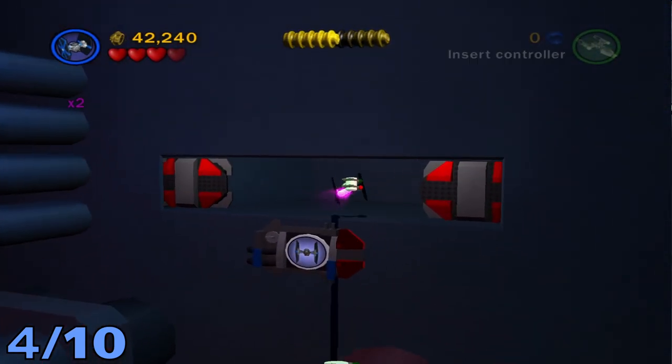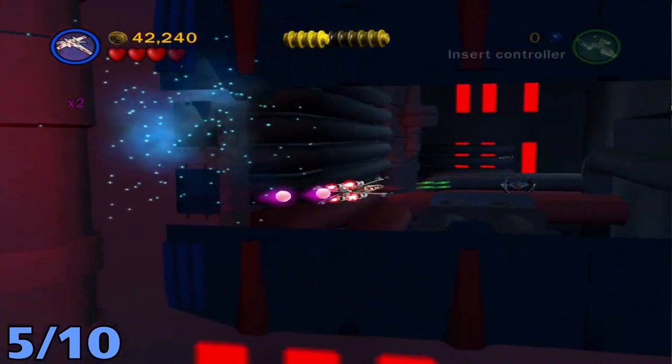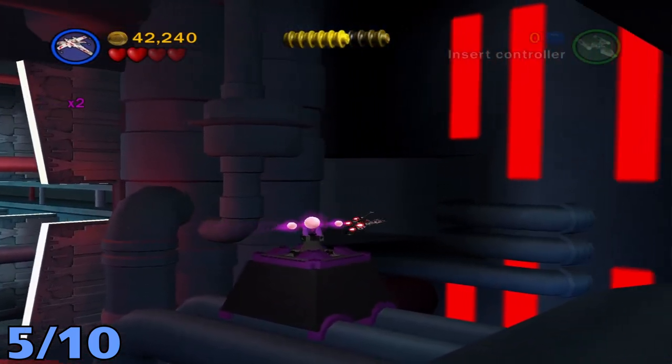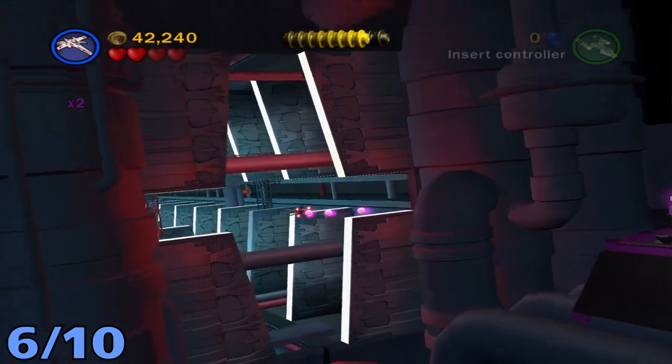The next one is going to be just past that last one. Take a sharp right and switch to one of the bad guy vehicles and it will open that door. Then in the area after that, once you open up the force field, go past the purple orb generator in the little corner and that will be the next minikit.